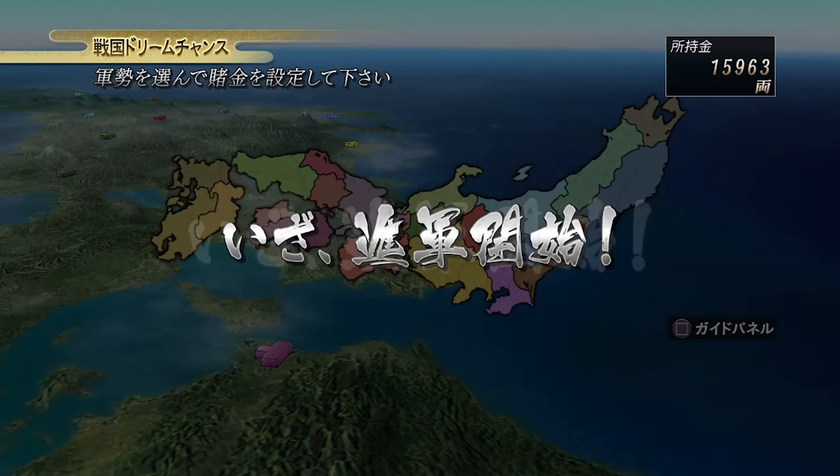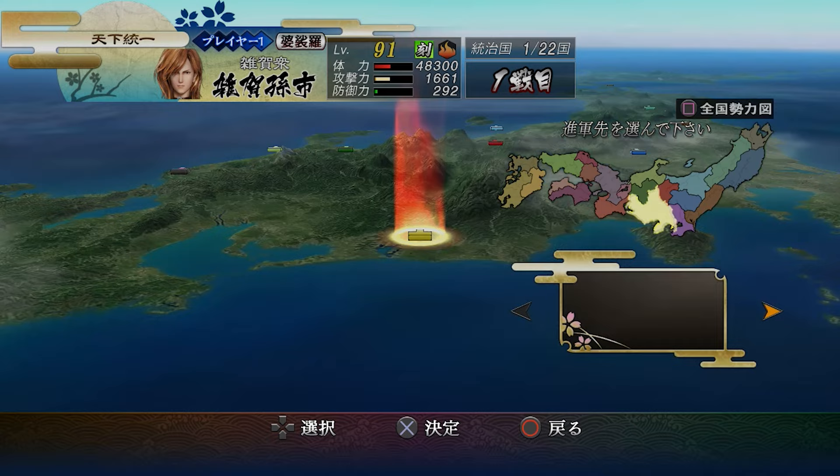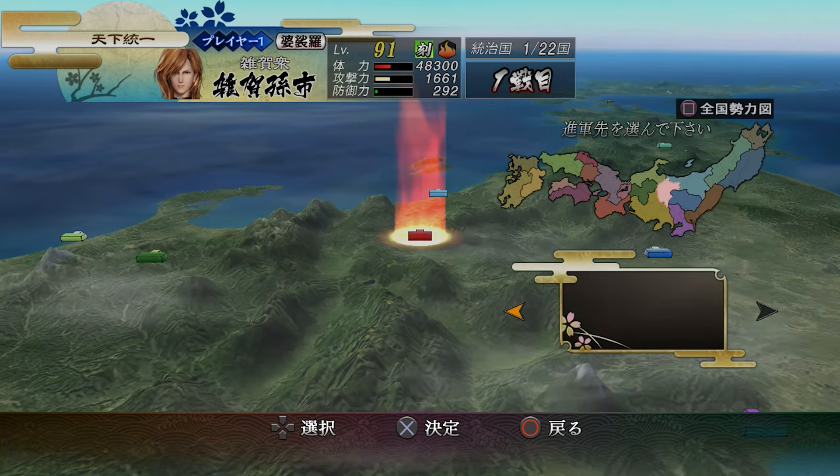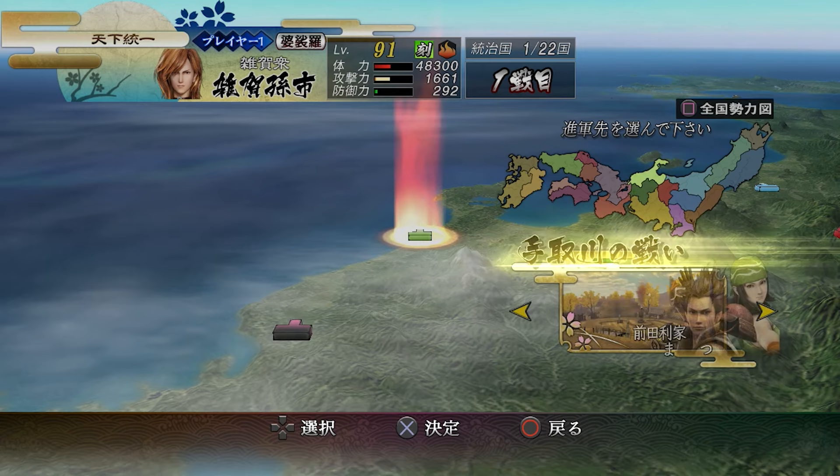It's kind of weird - unlike the story mode you can actually attack anybody you want to begin with. It's kind of like playing as Musashi in Sengoku Basara 2 where you can just attack anybody because you don't actually have a home base. I can go anywhere even though my starting province is right in the middle. Obviously you want the characters you've bet on to survive to the very last.